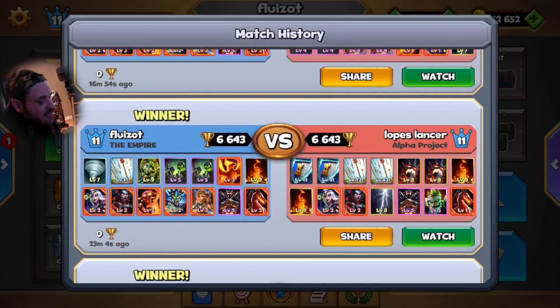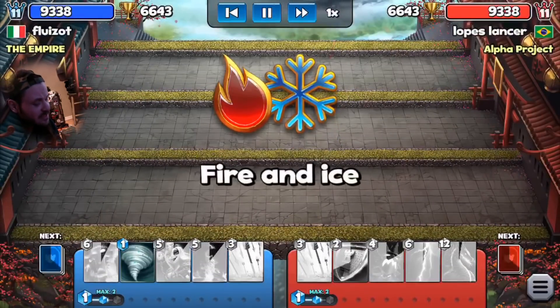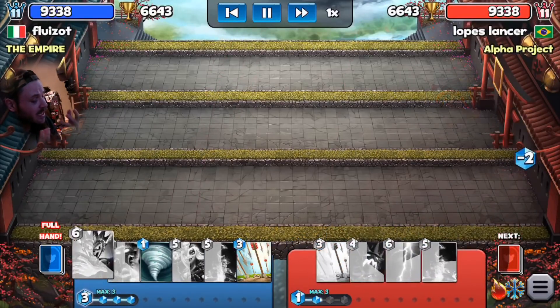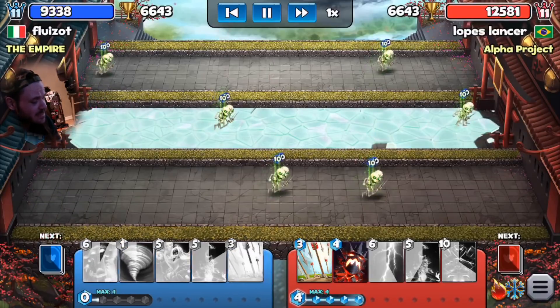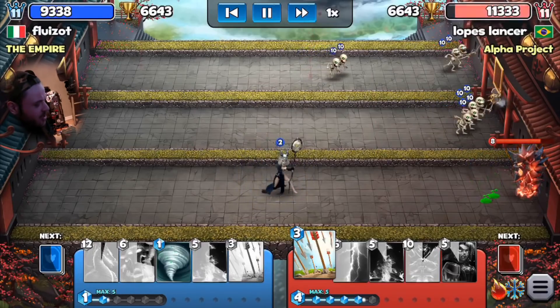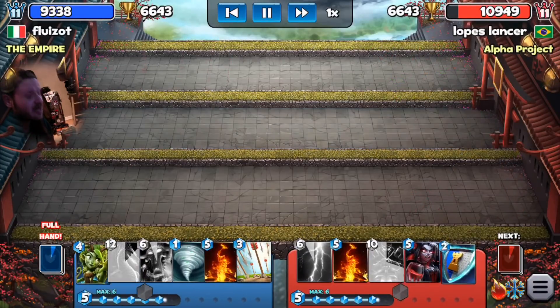Last but not least — something very sad. Lopez Lancer, who we've seen in previous videos using a fast reaper with boneyard, is now using overtime decks. I understand this mode is perfect for overtime decks because you have your spells plus random spells like random inferno to help kill your opponent's troops. But guys, I'm having more fun — I'm putting the black knight and dragon out. It's more fun to attack, I believe. Let me know in the comments below.